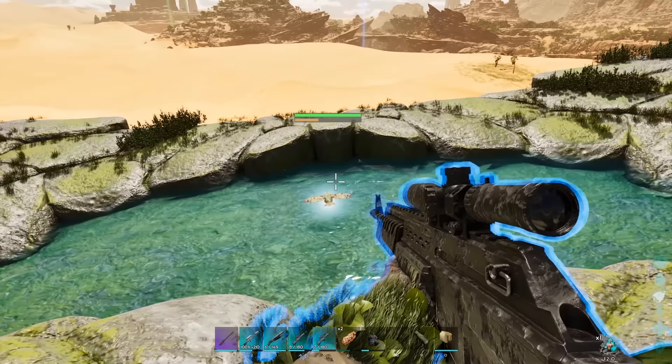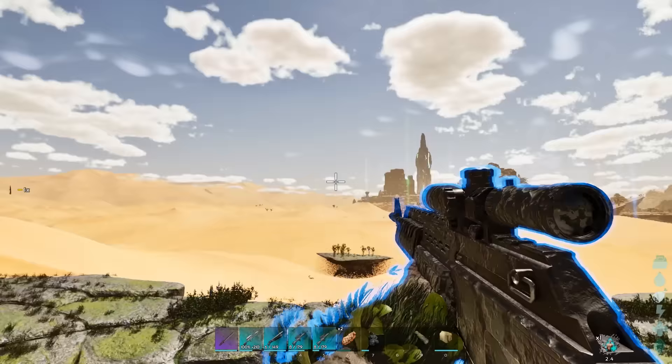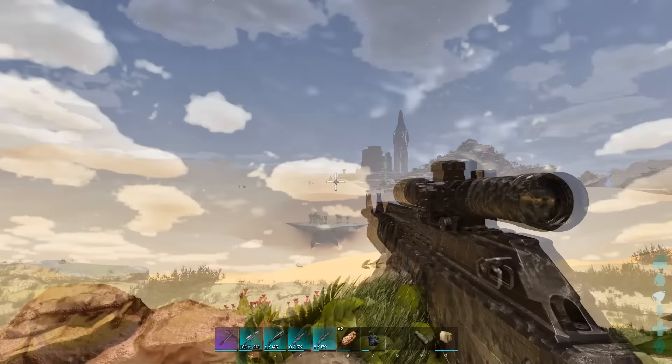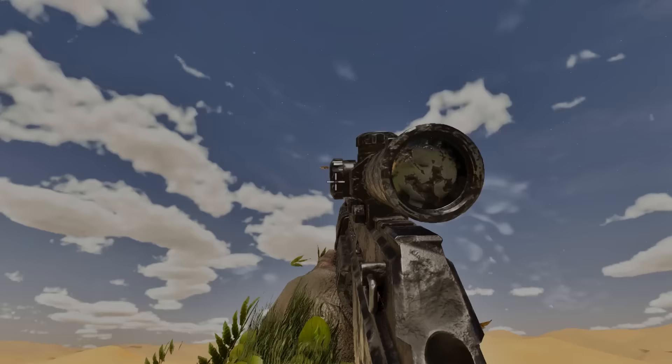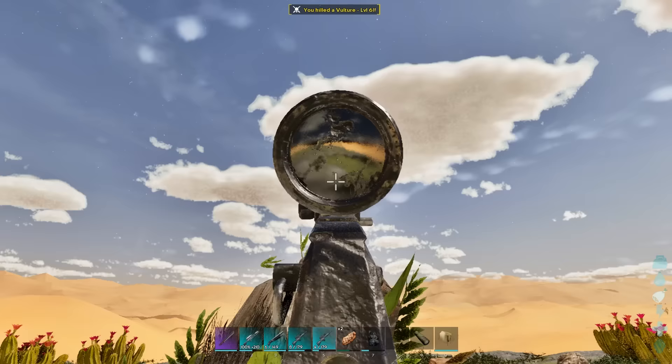Once you've completed a wave of vultures, you'll get a pop-up message in the top middle and the Oasisore will start walking again. If you look at your resurrecting creature, you can see its taming bar has gone up. Every time you complete a wave, your taming bar goes up again. It'll take a while before the next wave appears, so take that time to reload your weapons. When the next wave is about to come, you'll normally get a pop-up in the top middle telling you. Keep watching the skies and look all around you.